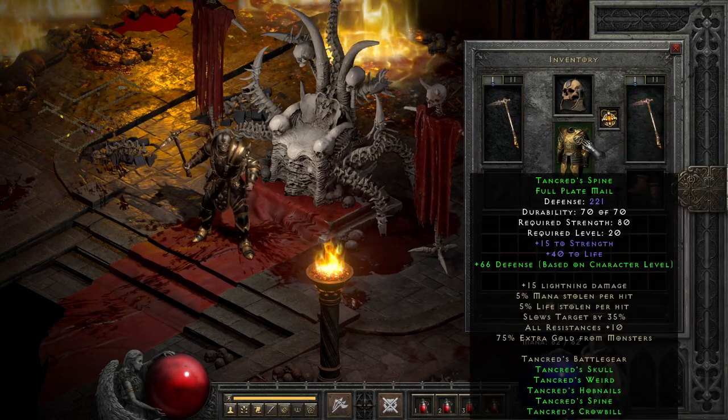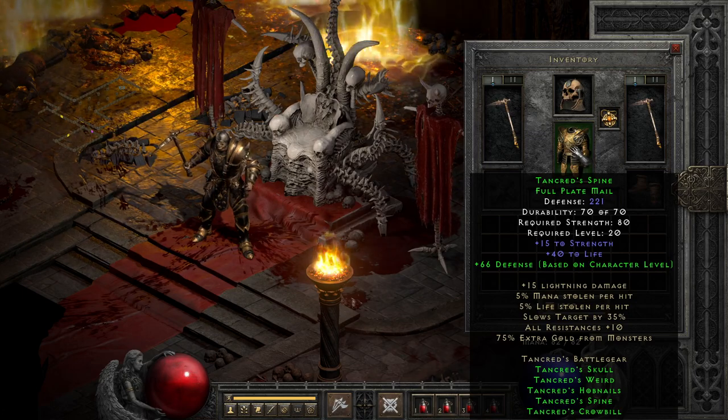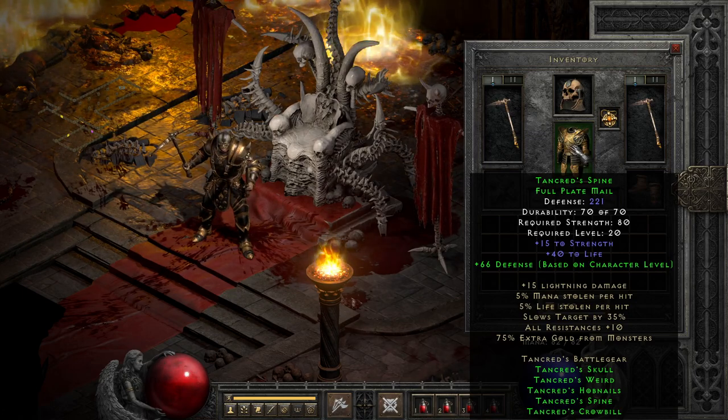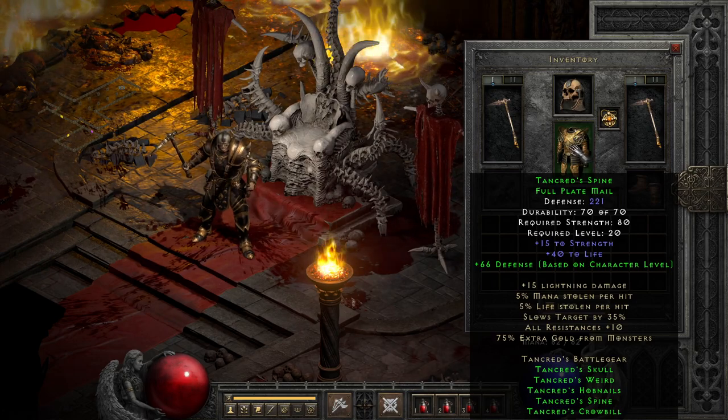Next up is the armor, with decent strength and life bumps naturally, and a flat defense per level when using at least 2 parts of the set. Being full plate, it does tend to look pretty nice on most characters, though it does have the drawback of being heavy armor, which greatly slows your movement speed and increases your stamina drain.